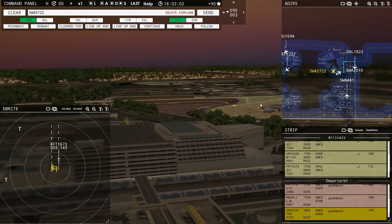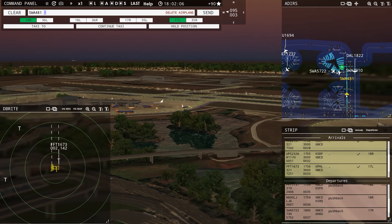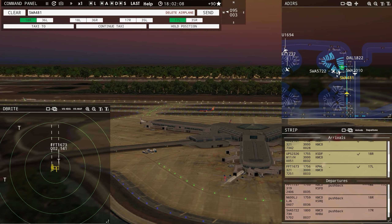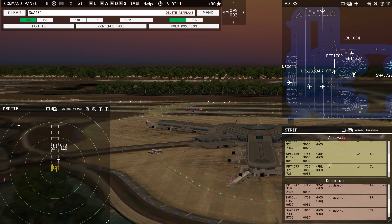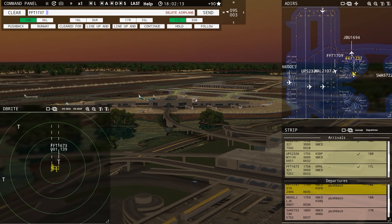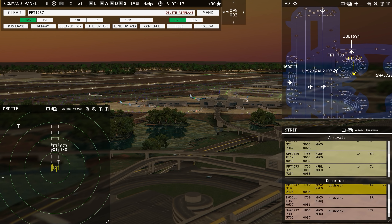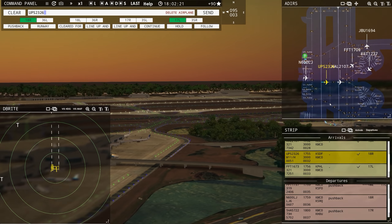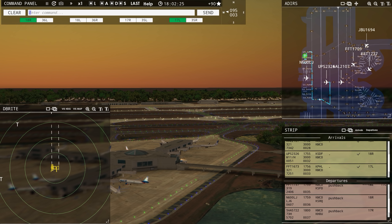Southwest 5722 ready to taxi — we're gonna push these guys right out in front of each other. Southwest 2010 ready to taxi — they're gonna hold for the 481. American 1212, runway 18 right, clear to land. Everybody's pushing back. We'll get them going after Southwest gets into his gate — won't be an issue.